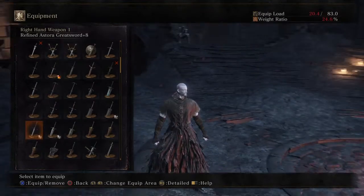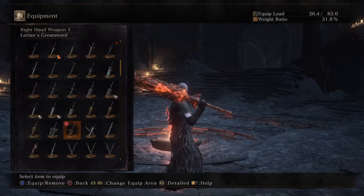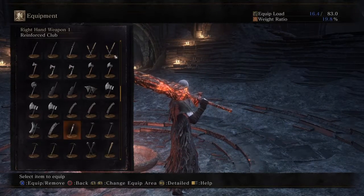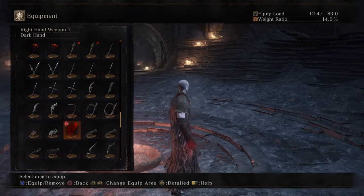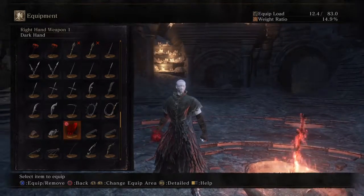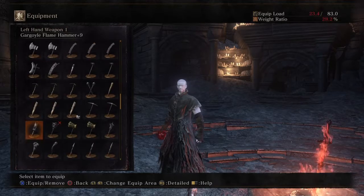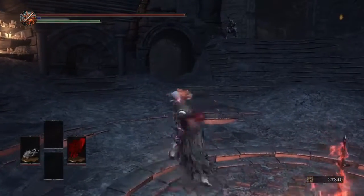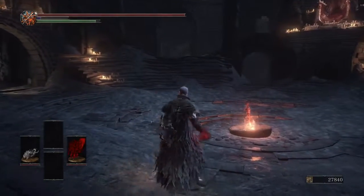I'm thinking my character is pale and vampiric, so I'll stick with a vampiric style rather than anything fiery. On the other hand, since I'm going vampiric, why not go with a firefist as well? With the firefist I'll be able to parry, and with the dark hand I'll be able to drain health.